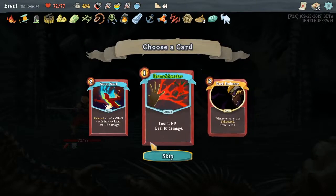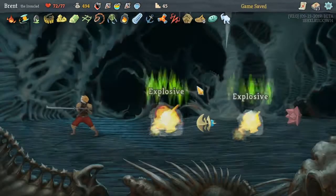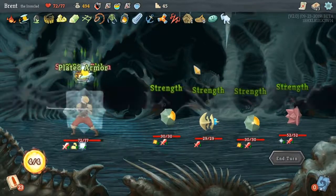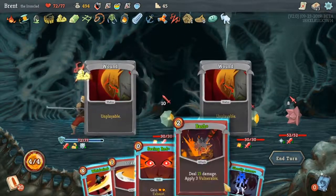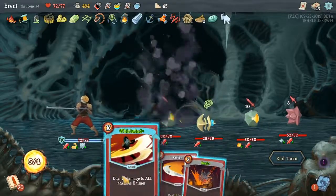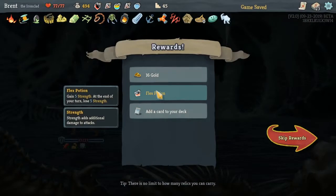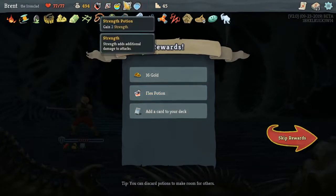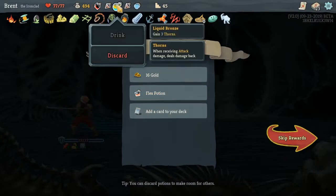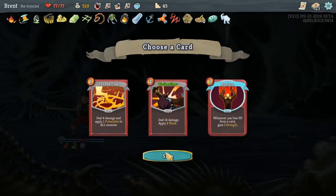So we can be a little bit more lenient with saving our potions. Why would I care to use a potion here? I know the outcome to this one. Flex Potion — five strength at the beginning of combat. I think that's better than Liquid Bronze, especially if it's the Time Eater. There's that instant damage right off the top. Yeah.